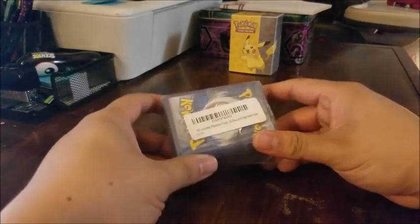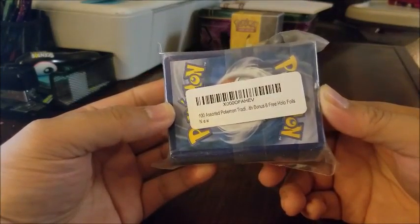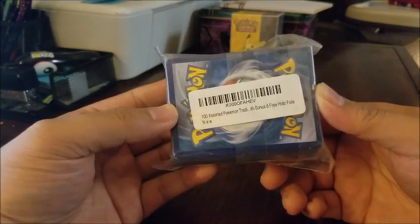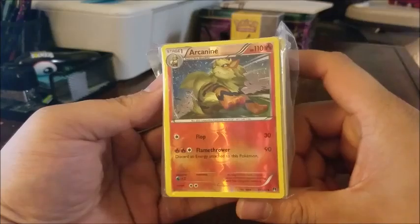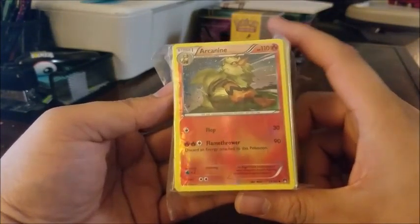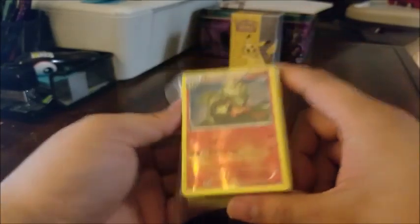Here we are with the Grab Bag Sunday. As you can see, it says 100 assorted Pokemon cards, 6 free holo foils. Now that doesn't necessarily mean that they're going to be rares or anything like that. Because as you can see, the top card — and I wish they didn't reveal the top card — we have a reverse holo Arcanine that is uncommon. But it is from Breakpoint.